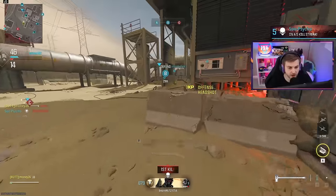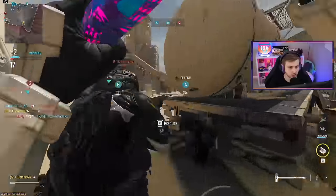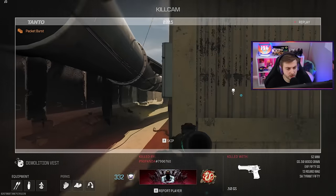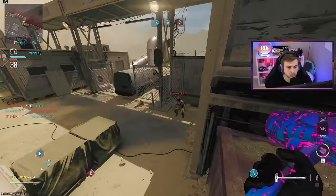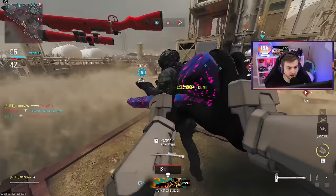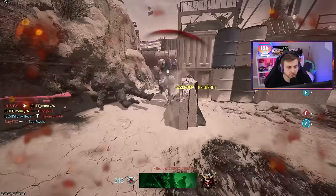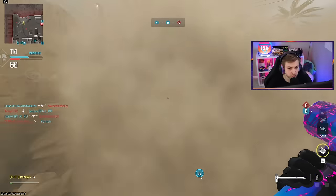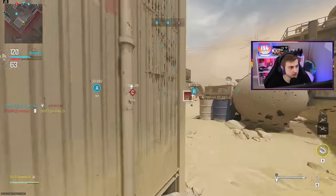I wonder if it's taking damage from the person you kill specifically or just any damage at all. Nobody even seems to be looking in my direction — I'm a ghost, I'm a phantom. It's two kills without dying 15 times with a sledgehammer. I think the thing getting in my way is my ego. It's crazy how COD inflation has happened — Rust doesn't even feel like that small of a map anymore after playing Shipment and Stash House for so long. Thank god that game is over.